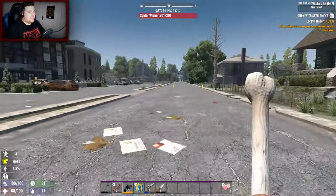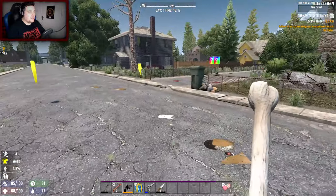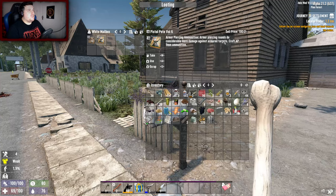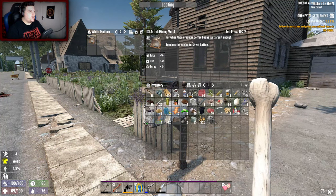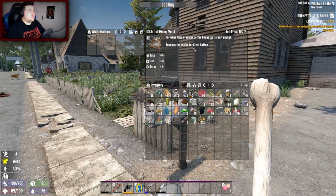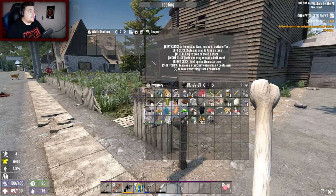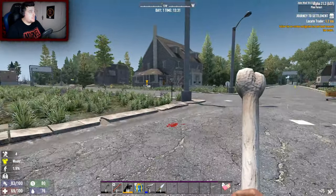A spider wiener! Oh my god, the names are hilarious. I will loot this though - Pistol Peak Volume 6: craft AP 9mm ammunition. Regular coffee beans - teaches the recipe for civet coffee. Is that the pronunciation for it? Someone please let me know.